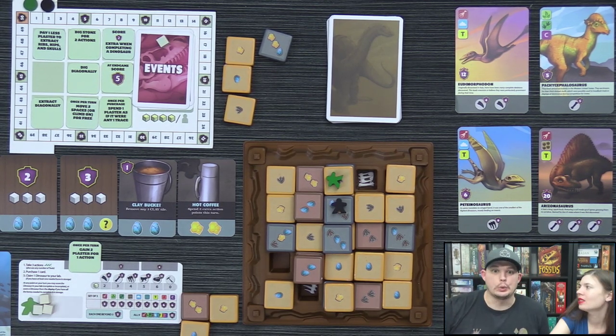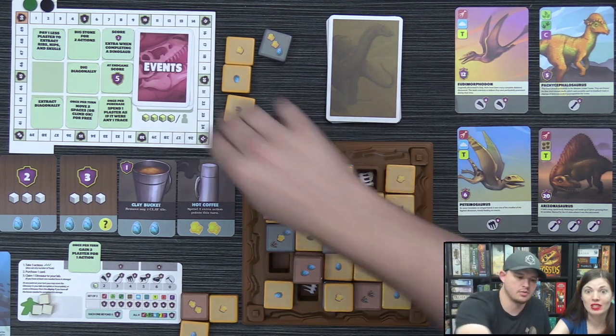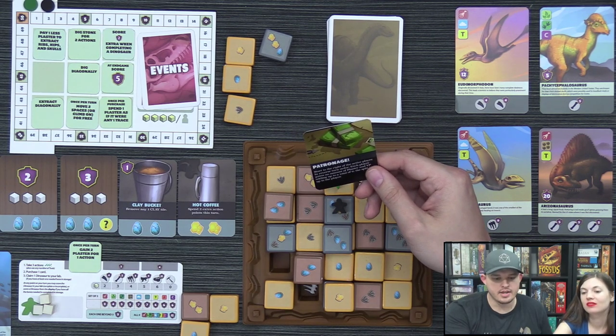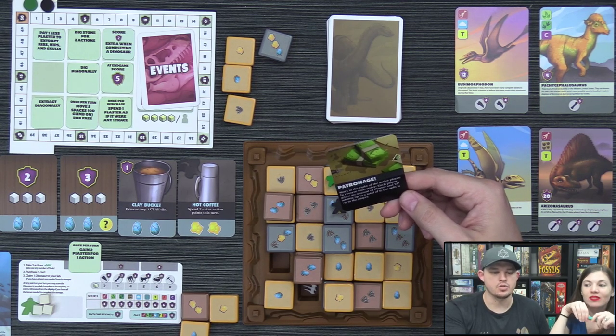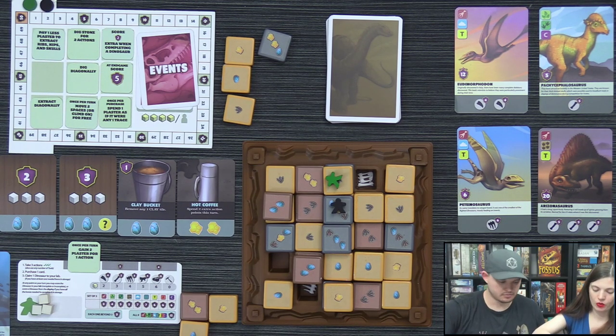Derek gains the last plaster, triggering an event card — Patronage. Starting to the right of the active player in reverse turn order, each player gains plaster and victory points totaling six, with the split being their choice. Derek's turn ends and Lizzie then takes her event benefit. The next event card is placed out with eight plaster on it.